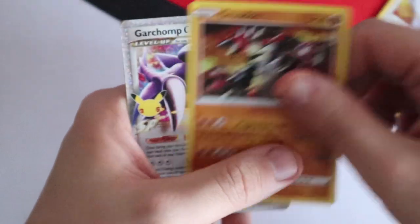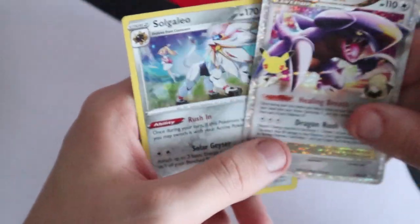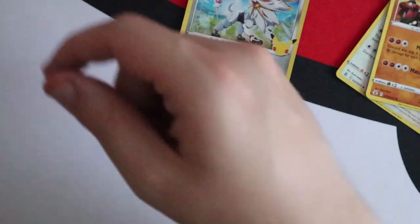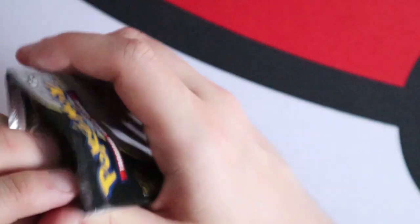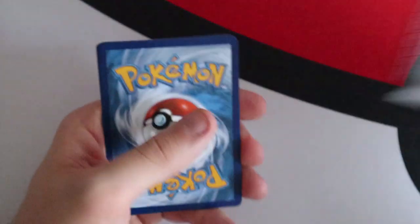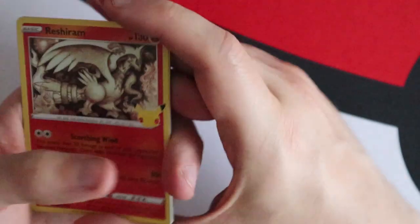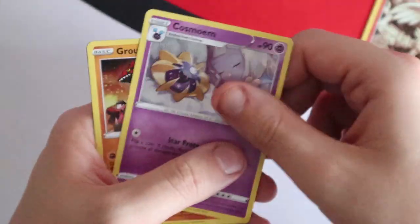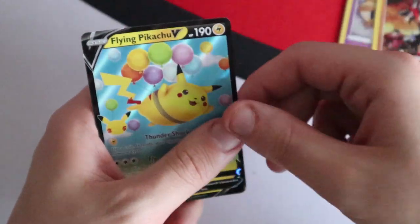First Celebrations pack: Lugia, Groudon, a Garchomp C and a Zamazenta V. Of the main Celebrations set, the big goals people want are basically the Full Art Professor's Research and the Golden Mew. Second pack: Reshiram, Cosmoem, Groudon and another Flying Pikachu V.